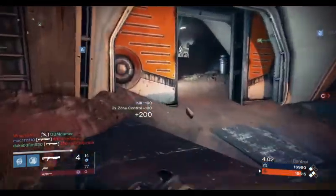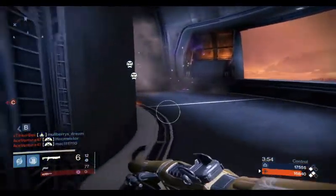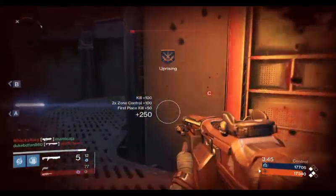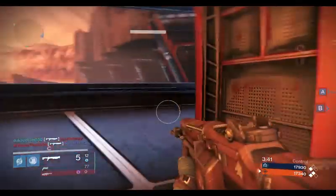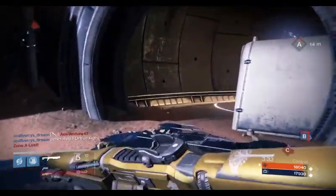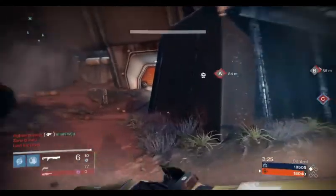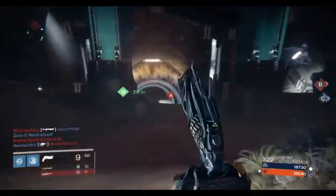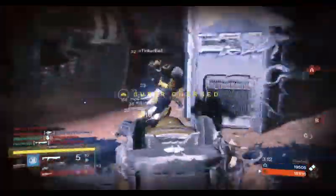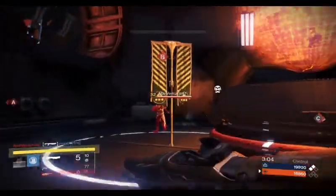Now let's move on to supers, which are fun and very important to winning a Control match. People tend to congregate in the zones, which makes zones a good place to use your super. You want to be effective and efficient — don't waste it on a single kill, but don't hold onto it forever waiting for a triple or quad kill either. Use it when a good opportunity arises. Also pay attention to orbs on the ground — they're a quick way to get supercharged. You can even use your super on one enemy, get that easy kill, then pick up the orbs and be close to supercharged again. Remember that orbs disappear when you die, so don't waste your super just to kill a single guy and lose the orbs.